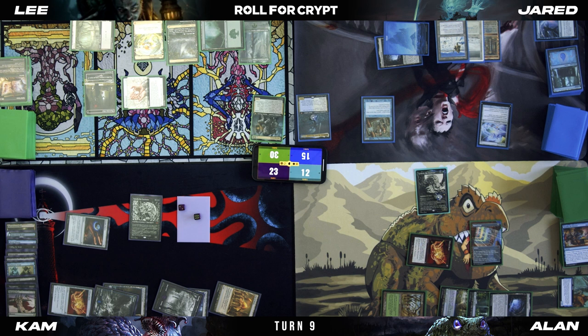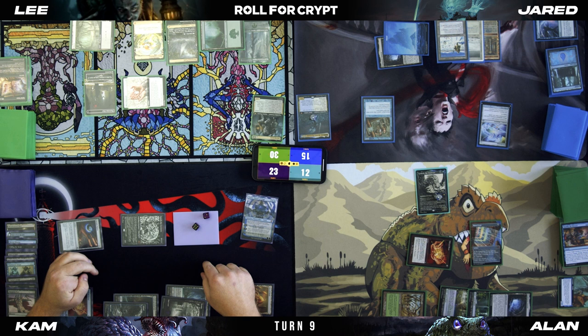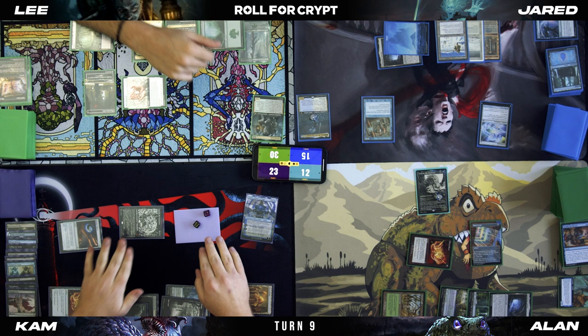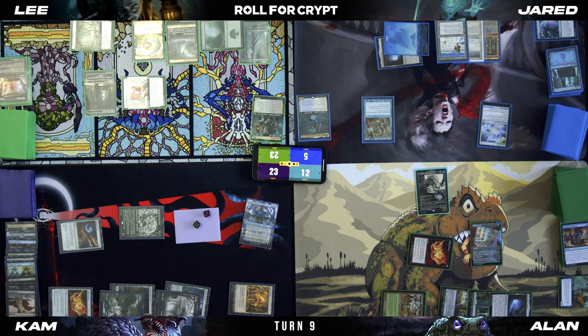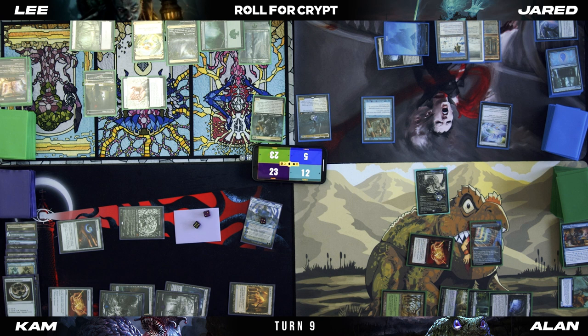Draw. I'll tap four — one for City of Brass — cast a Faerie. Ten coming at Jared, seven coming at Lee. Plus one Faerie — I'm going to draw and discard. Discard Palace Jailer of Dominance. Pass turn.